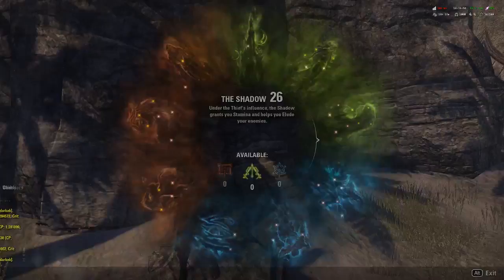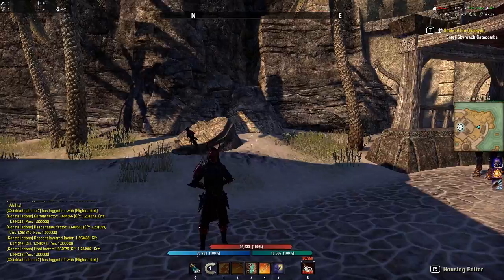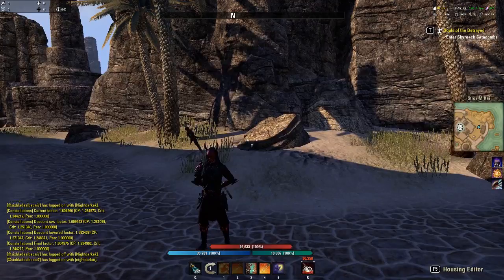It's best to do this once you've done a proper parse. Also, when you do a parse, I recommend starting with a full Ultimate bar. I didn't start with a full ultimate once and I actually gained almost 1k DPS on my parse simply from starting with an ultimate - so I would absolutely 100% recommend doing that.